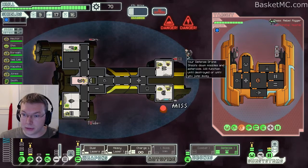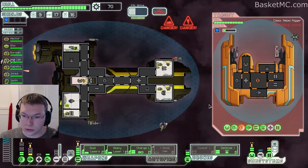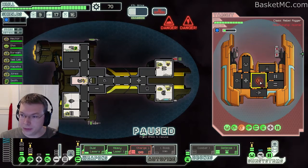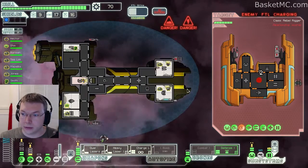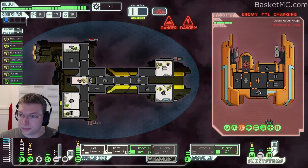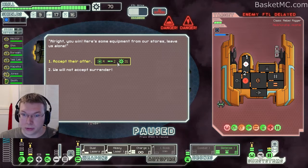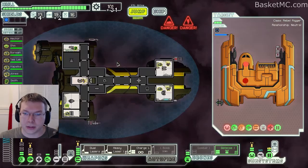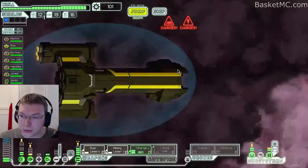Shot down the missile. We'll do shields again. He's charging up his FTL and his shields are broken. Shoot a bunch of things — giving us fuel, some missiles, and some money. Yeah, that's a decent amount of fuel, we'll take that. Let's jump to here.